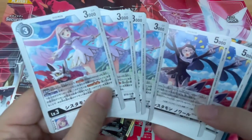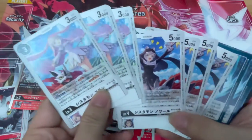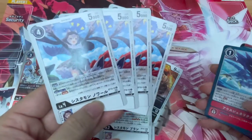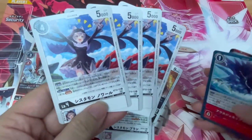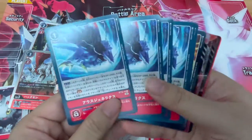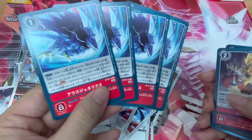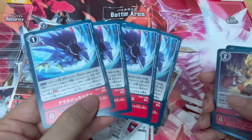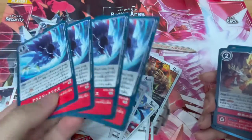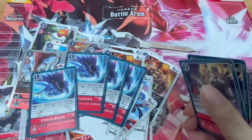Here we have the pretty ladies — we have Sistermon Blanc and of course Sistermon Noelle. Apparently in the English version of the Digimon card game, Sistermon Noelle is actually called Sistermon Ciel — she has my nickname, that's pretty cool! Four copies each of the two ladies. Then we have four copies of the Ausgenelix option card — it's a pretty important option card for this deck, considering there's only one cost, and it has a pretty useful effect. It's nice that they gave four copies of it.